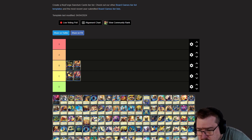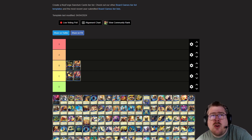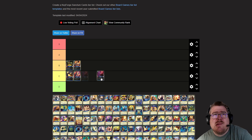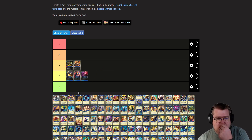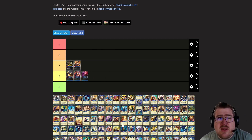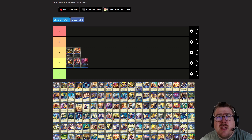Evil Urien — your opponent loses amber equal to its armor. It could be good, but not most of the time. I don't think it's that great.